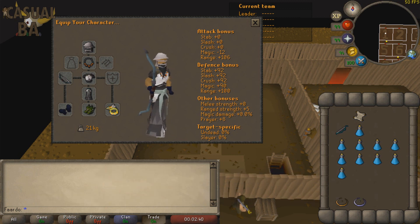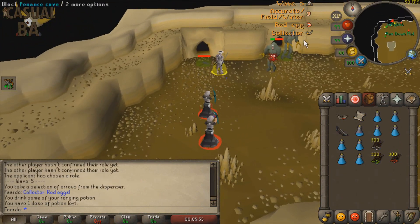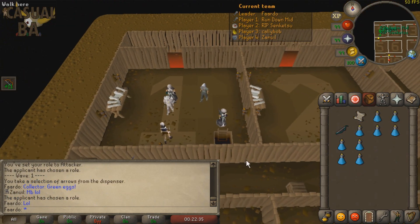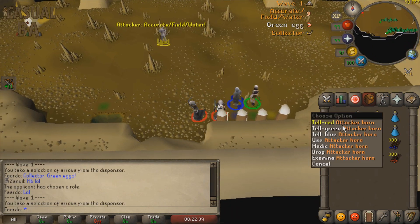Make sure your Magic Short Bow is imbued, as it will reduce the special attack energy to 50%. A Magic Comp Bow is used for the first attack in each wave, as it has a slightly longer range than the Magic Short Bow. Mind and Elemental Shields can be used to dupe the Omega Egg in wave 10, which will be explained later. Also, make sure to set up your inventory so that the arrows and horn will be in an easy position to click during waves.